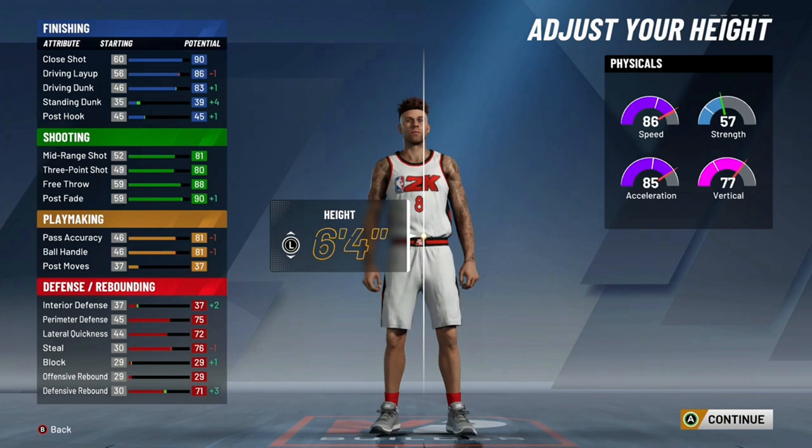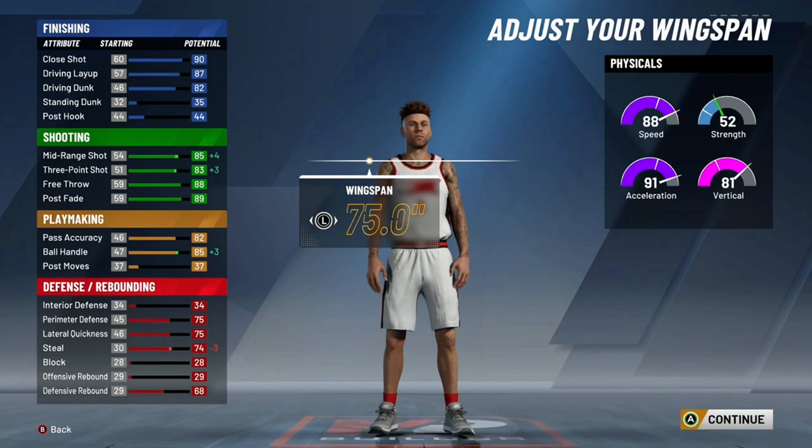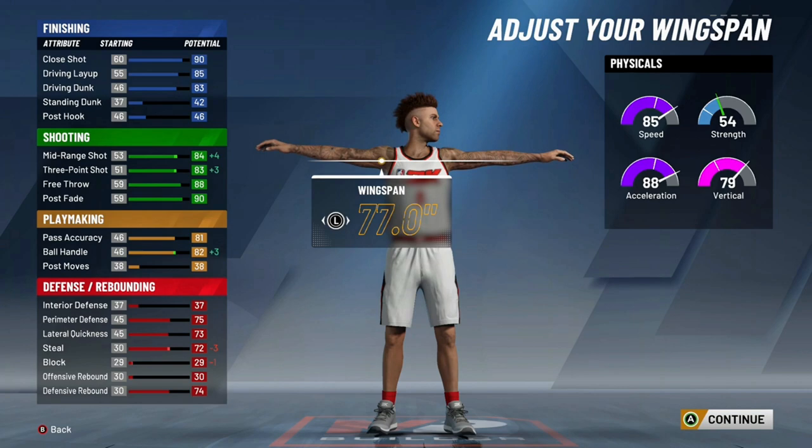I wouldn't really build this build any differently. The thing that sucks about this — and this is why I have this build at number 5 — at full capacity, this build is insane. This is probably the best build in the game. But the fact that you have to get it to 99.9 to even do what you probably want to do, which is the contact dunks — the best you can get is 83 no matter how you build it. You're going to have to grind this build to at least 97 overall to contact dunk the way you want to.